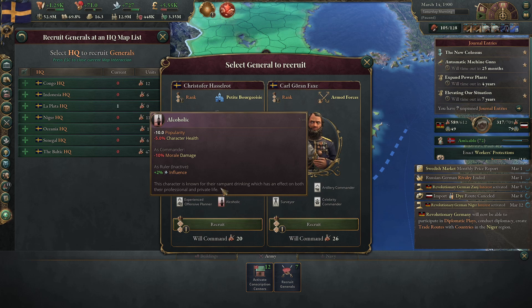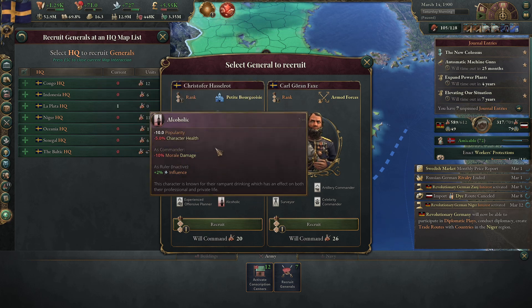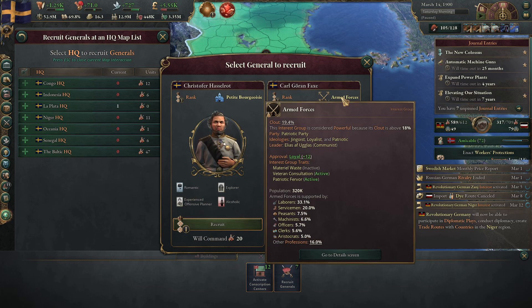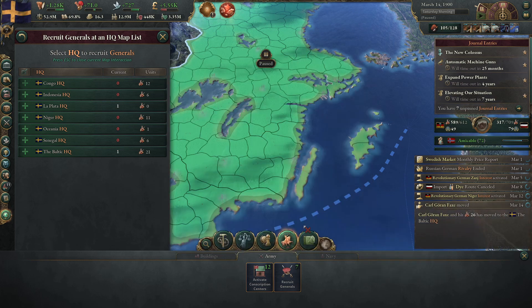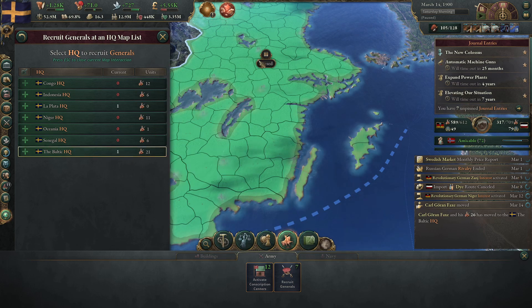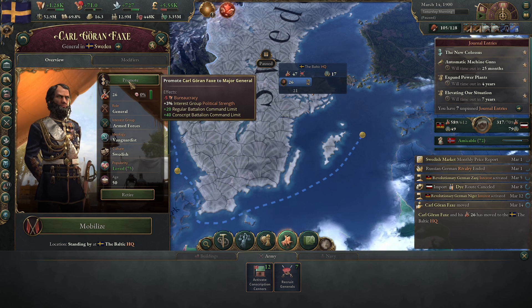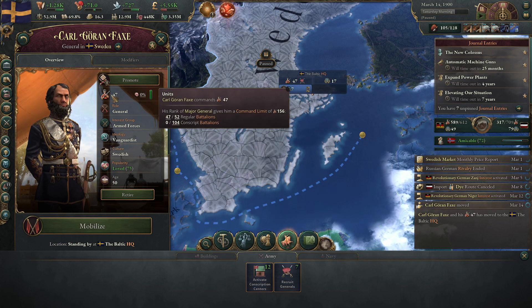Minus 10% morale damage — okay, I'm not taking more morale, I'm just dealing less, evidently. Petite bourgeoisie or armed forces. And he can handle more units. Let's go ahead and recruit him. I want to promote him. I've got plenty of bureaucracy now. That'll let him hold more units. Good — he can hold all 47.